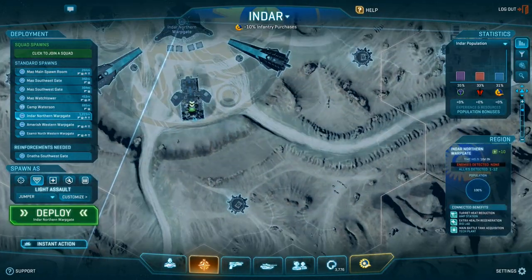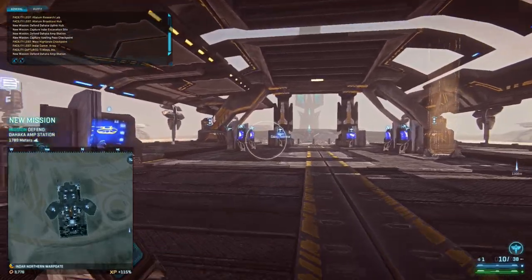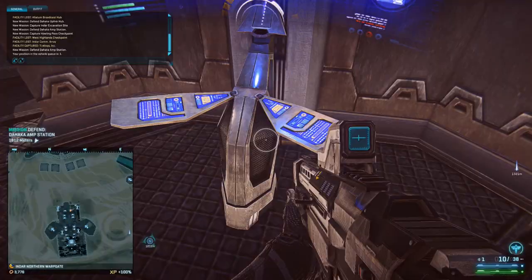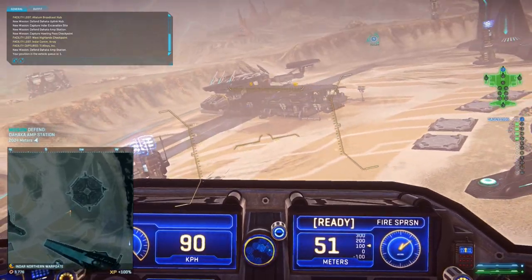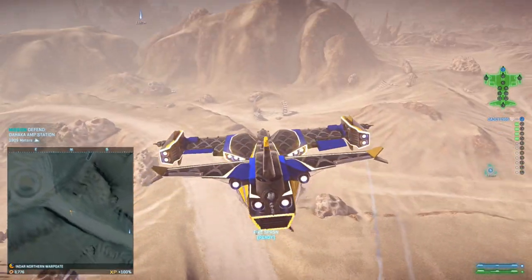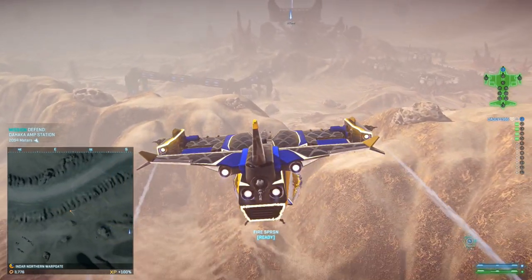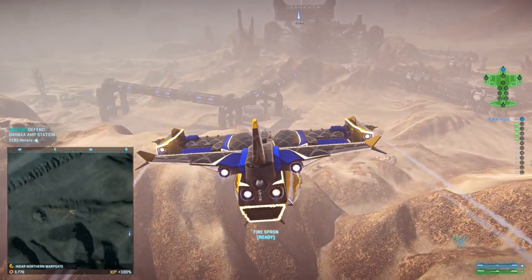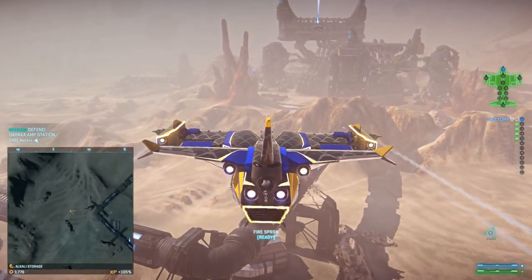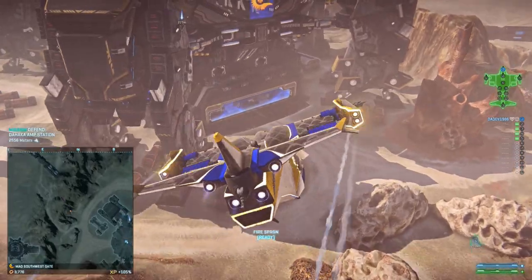Now for the galaxy drop — we're going to talk about when you're attacking. A lot of people nowadays either just use Sunderers, and I still see a lot of outfits that just go in with Sunderers and hope for the best, which is just ridiculous. Galaxy drops are so important. But of course a galaxy drop is nice only if the rest of the NC moves up as well — you basically get one platoon to gal drop, then another platoon to make sure Sunderers are always available. It needs to be coordinated. There are three different galaxy drops that I support.